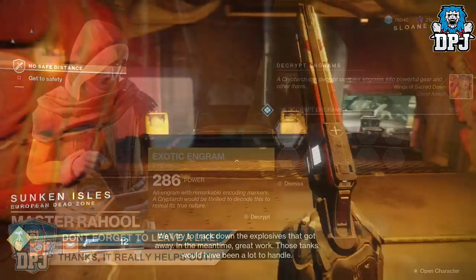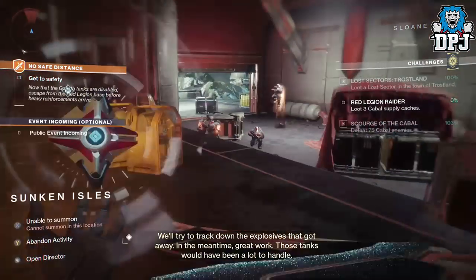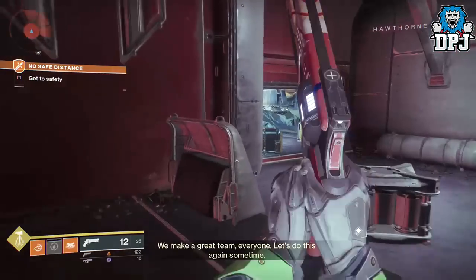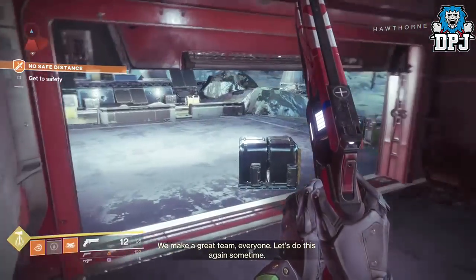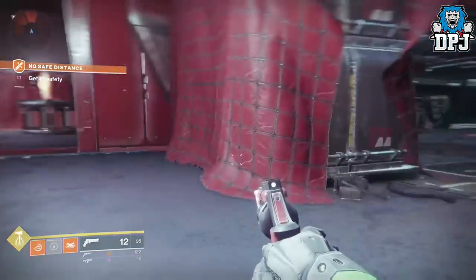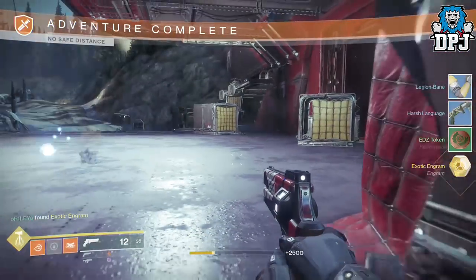Places you might not know you can get exotic engrams from are lost sector chests — yes indeed this is a thing, although super rare they do drop. Another place you can get these drops are adventures. I haven't had one drop myself from an adventure but a friend of mine, as you can see on screen, did indeed get rewarded one.